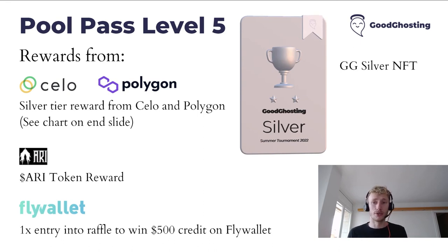Level five is our silver tier. Upon reaching this level you'll get our Good Ghosting Silver Trophy NFT, silver tier rewards from Celo and Polygon, even more RE token rewards, and a big entry into a $500 potential credit Flywallet raffle.